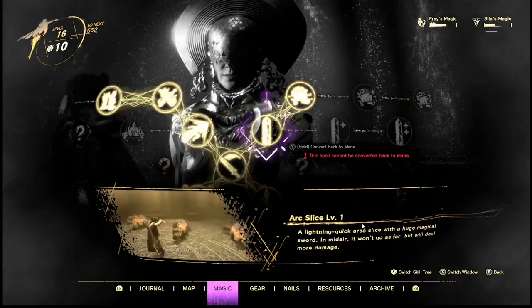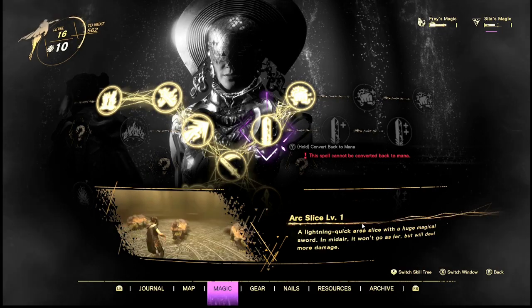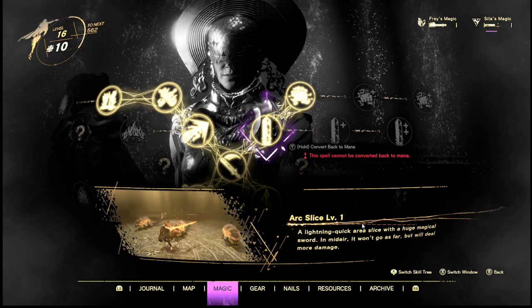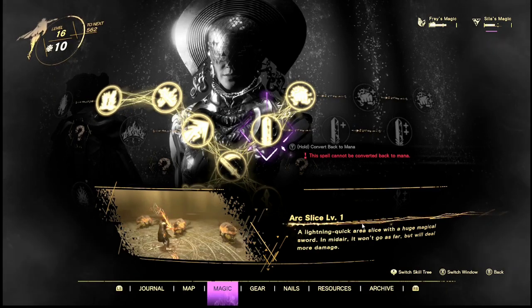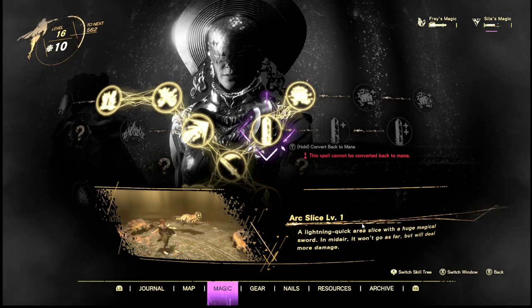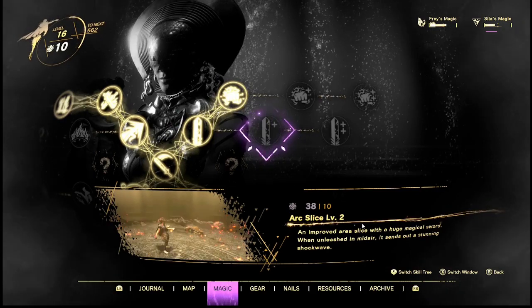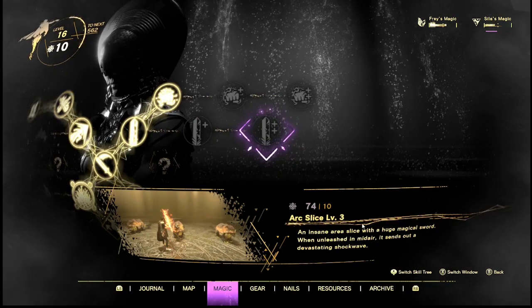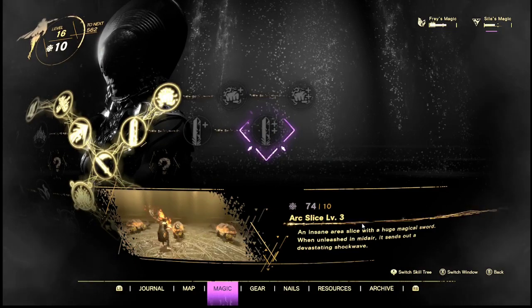This is just a great tool to have. Arc Slice is a lightning quick area slash with a huge magical sword in mid-air — it won't go as far but will deal more damage. It's pretty much just a big sword swipe, good crowd control to give you some breathing room. This time it's even bigger and you get a shockwave with it. Even bigger and a bigger shockwave — great, great crowd control. You can't be mad at it.